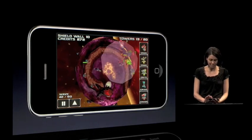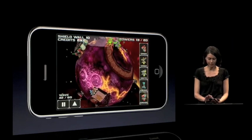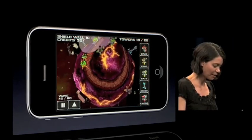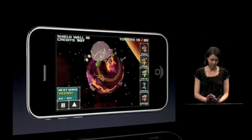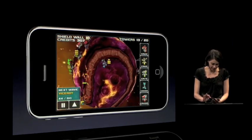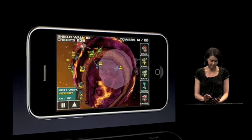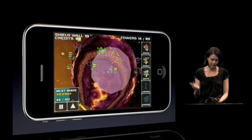Star Defense is an amazing tower defense strategy game that takes place across these breathtaking 3D planets and space stations. I can explore just by touching and moving my finger. I can pinch to zoom, double tap to go all the way in and out. My job is to defend this planet against this crazy onslaught of alien invaders. But luckily, I've got this awesome arsenal of powerful towers I can place anywhere. They can be upgraded, giving them greater range, rate of fire, and damage rate.